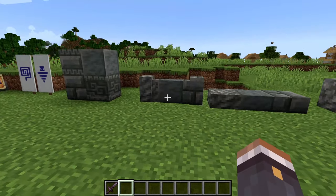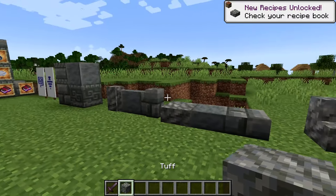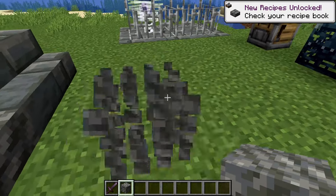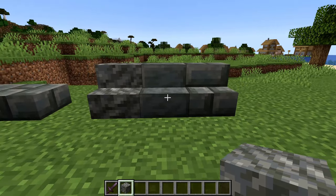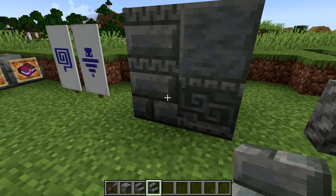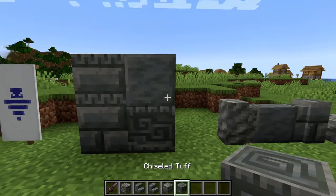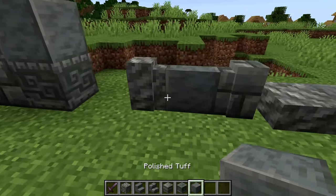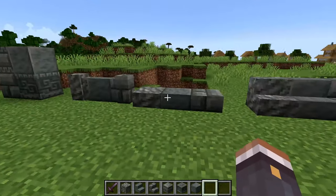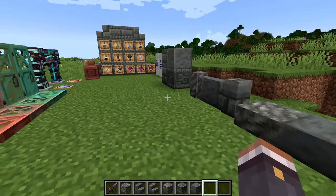Spinning around we'll see all the new tuff blocks. Previously there was only one tuff block, but now with 1.21 a bunch of new ones are being added: tuff bricks, chiseled tuff bricks, chiseled tuff, polished tuff, and all the slab, stair, and wall variants of each. That's a total of 13 new tuff blocks being added to the game.